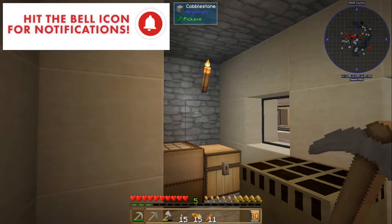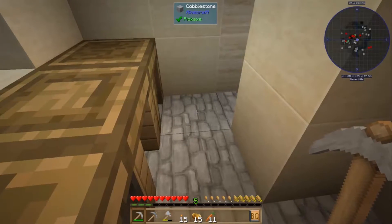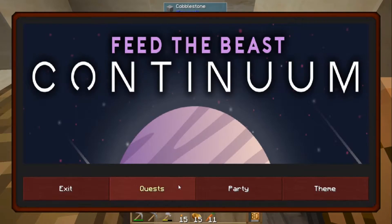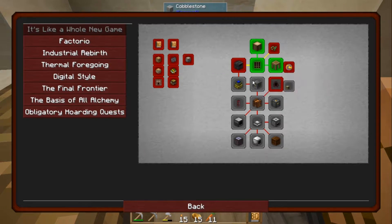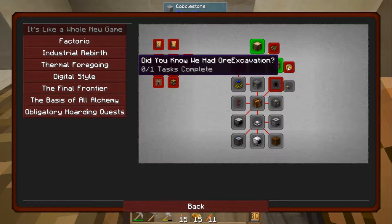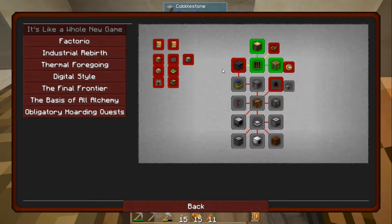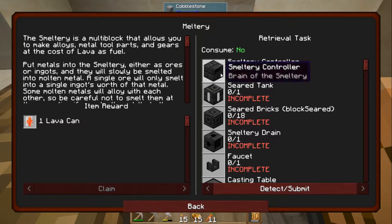Hey guys, Glitch here, welcome back to Minecraft modded survival. I forgot what I was doing last time. I need to check my book — I think last time I got the tinkering done and was taking a look at ore excavation. That's very difficult, apparently, because cobalt is found in the nether but can only be mined by cobalt, so I need something more extreme. I'm gonna focus on the smeltery.